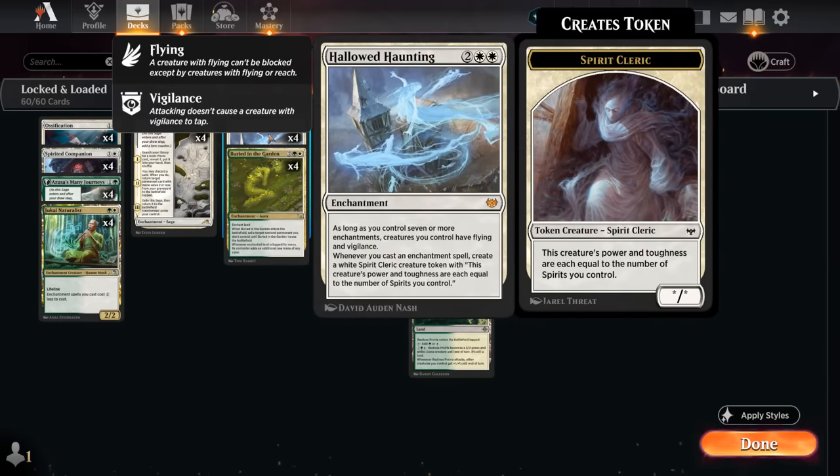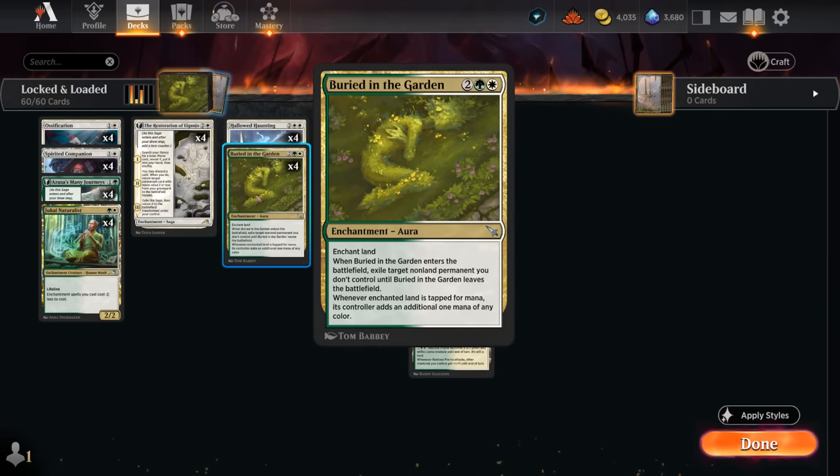Hallowed Haunting rewards us for casting a lot of spells off the top of our deck — whenever we cast an enchantment we get to make a Spirit Cleric token that grows with the number of other spirits we control. Those tokens will also gain flying and vigilance if we have seven or more enchantments on the battlefield. Another awesome addition from the latest expansion is Buried in the Garden, which enchants a land, gets rid of an opposing non-land permanent, and when the enchanted land is tapped for mana it makes an additional mana, so it also ramps us.